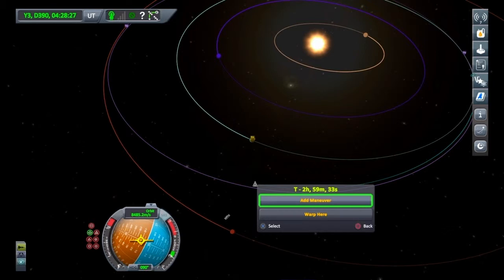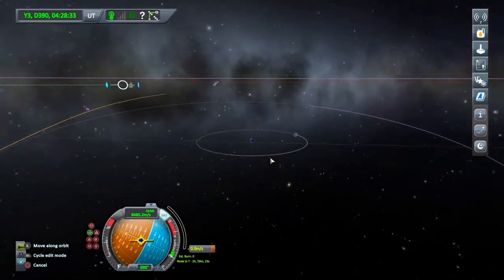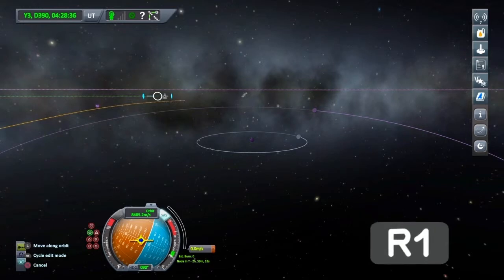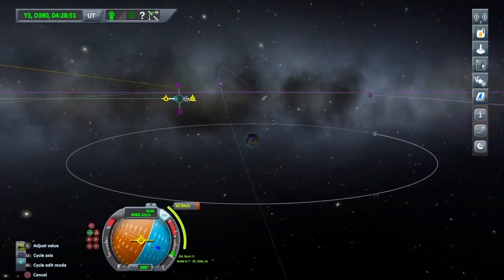Add manoeuvre there, and let's just zoom right into Kerbin using R2. We're going to cycle through with R1 and keep it on prograde/retrograde, and just give it a touch of retrograde — pulling down on the left analogue stick. It's only the smallest of burns: 10.5 metres per second. Cycle through so I can go to anti-normal, and I want my periapsis on Kerbin to be hitting the atmosphere, because we're going to use the atmosphere to slow down.